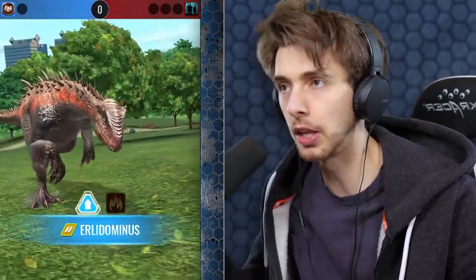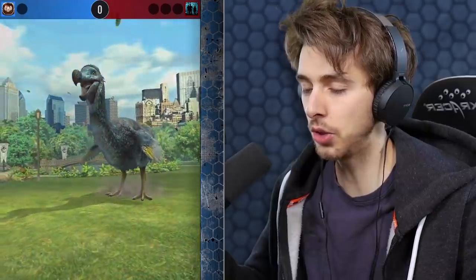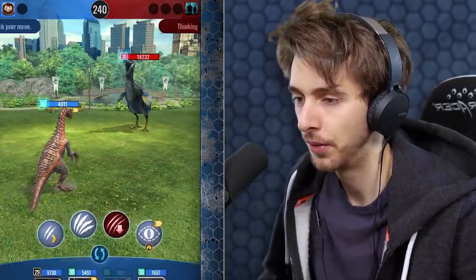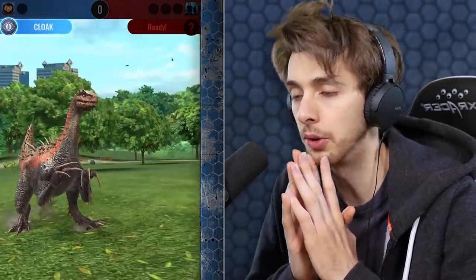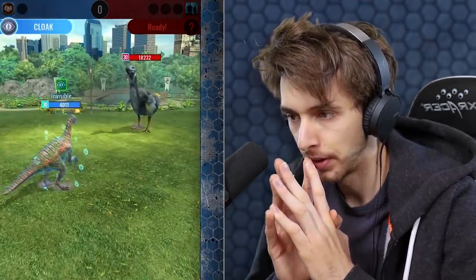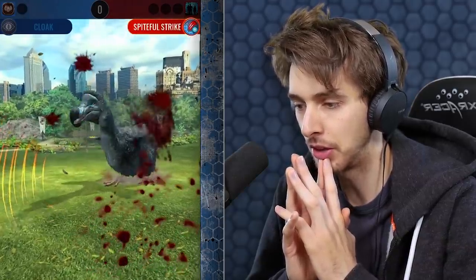We start with Erla Dominus, we have to go for the cloak. And then once we've got the cloak - oh, there it is, the all-powerful dodo. So we'll go for cloak. We could've got a revenge cloak and done even more damage - that could've been cool. And we got a crit! I think we just go for doing half damage basically right off the bat.